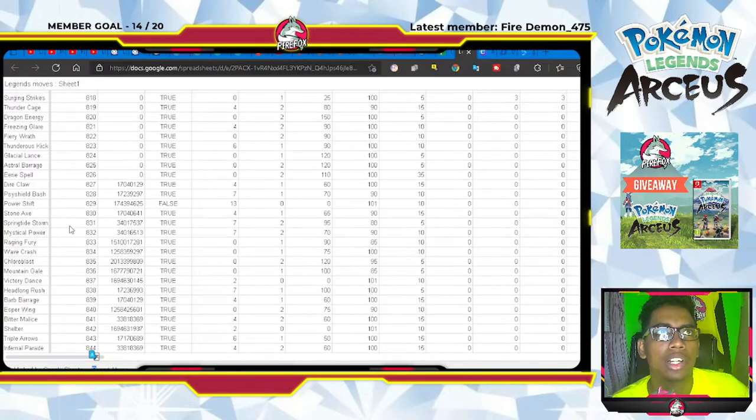We have High Horsepower, Leafage, Liquidation, and Steel Beam. Now we're getting to the end — the 28 new moves: Diacle, Tying Shield Bash, Power Shift, and Stone Axe. These have already been covered in my previous video so you can check that out to see what these moves do, as some of them are really OP.